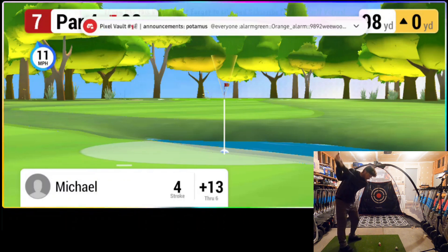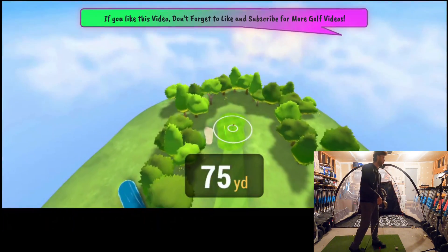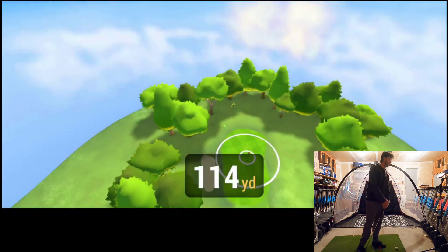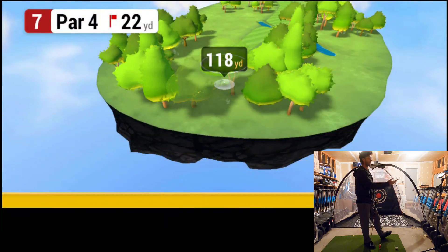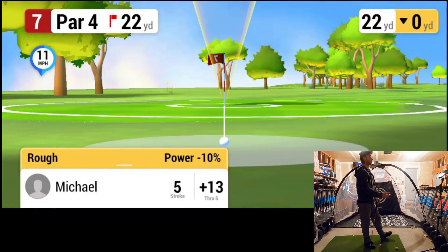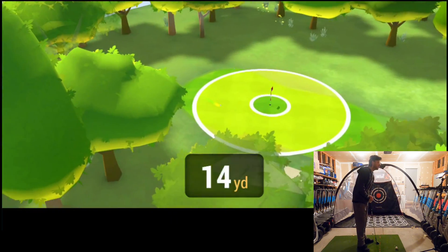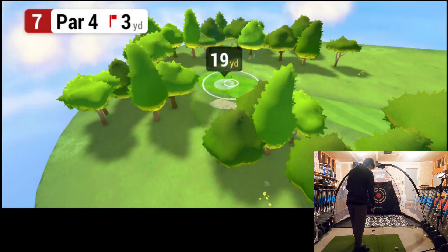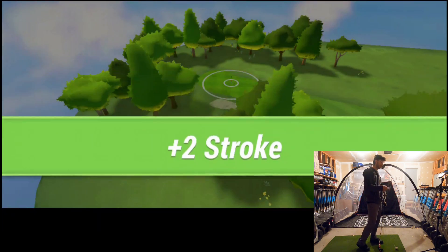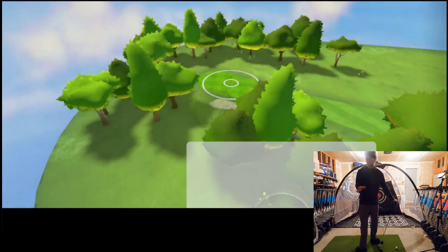At this rate I might as well just use the pitching wedge right off the tee, because I get better distance with the pitching wedge than I do with the five iron. 22 yards. Getting there — almost a one-putt, took two. Quadruple bogey.